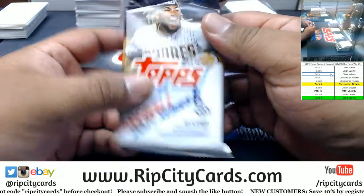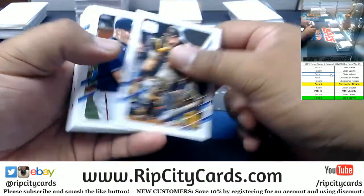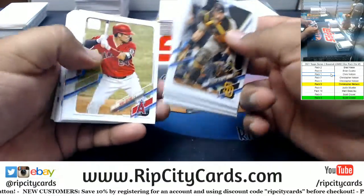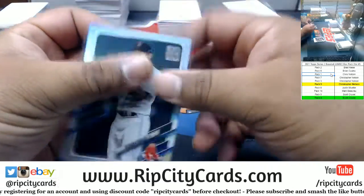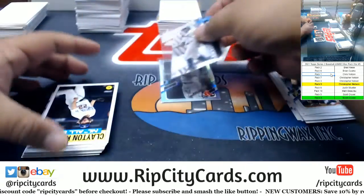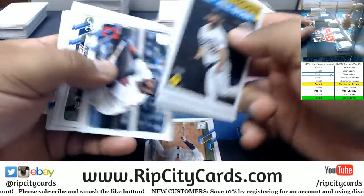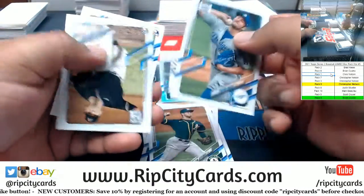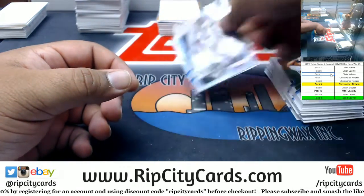Alright, Brian — pack 6, you are next. Good luck. Nathan Eovaldi, A-Rod die-cut. Or you could just ride with the windows all the way down. Nothing in that pack unfortunately. Sorry, Brian.